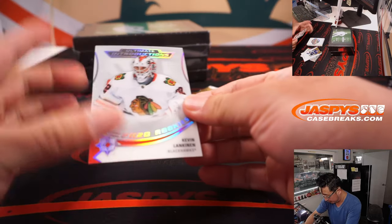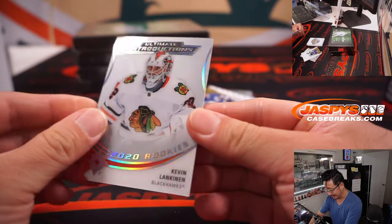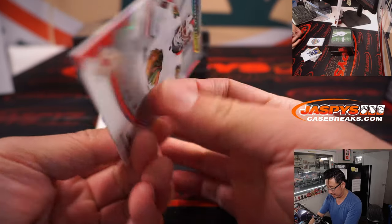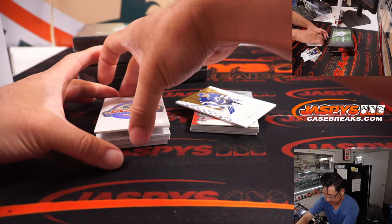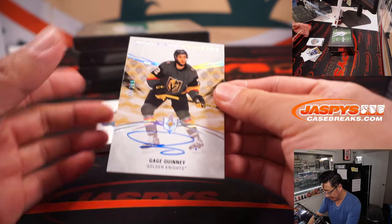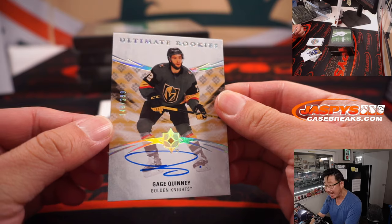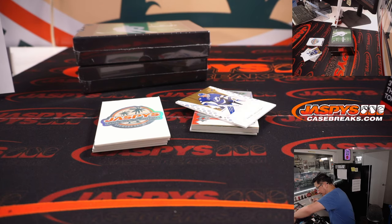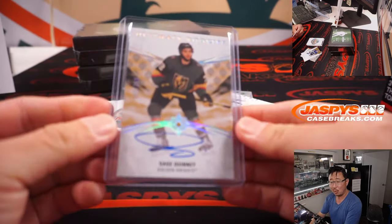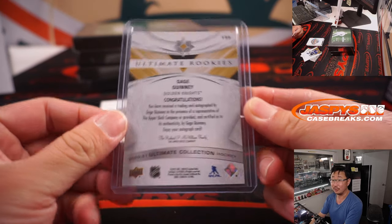What do we got here? We're going to lead off with Kevin — Ultimate Collection rookie. We've got Gage Quinney, 148 out of 299. My hockey knowledge is not too deep, so you're going to have to let me know if it's a good one. Eastwood with the Vegas Golden Knights — is he good? That's a good call, Brandon.